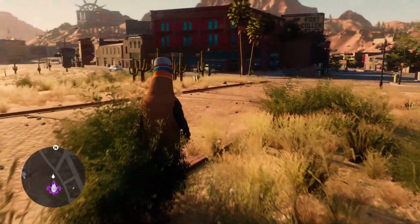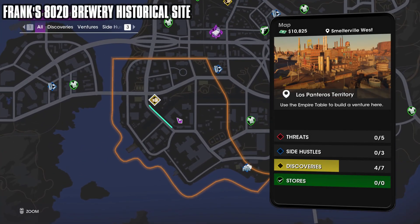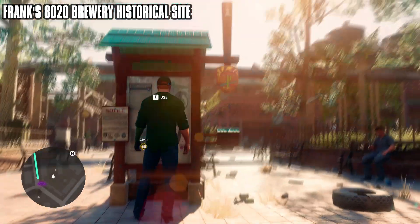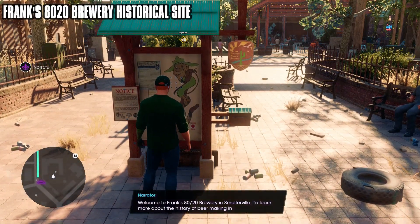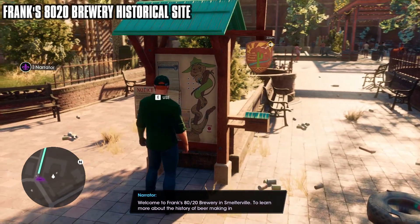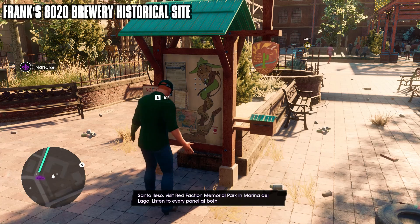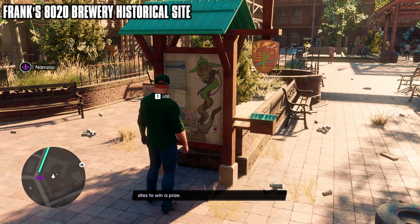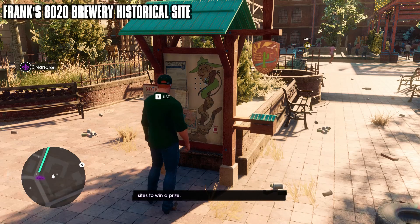Now I'll show you both of those sites and how to complete them. Welcome to Frank's 80-20 Brewery in Smelterville. To learn more about the history of beer making in Santo Aleso, visit Red Faction Memorial Park in Marina del Lago. Listen to every panel at both sites to win a prize.